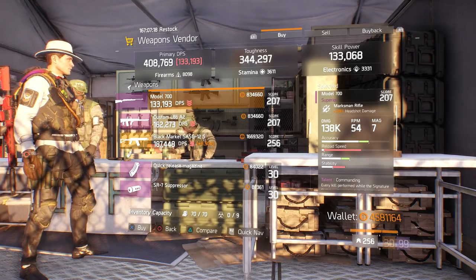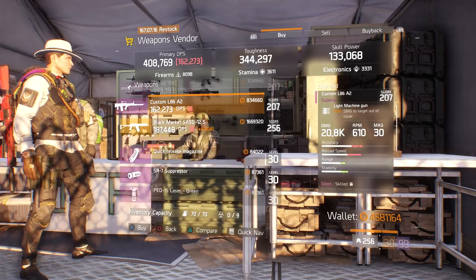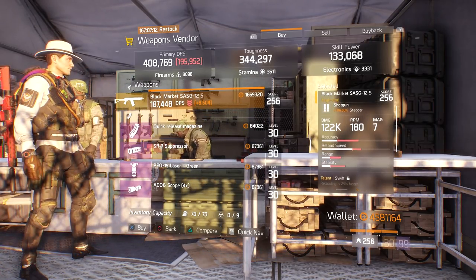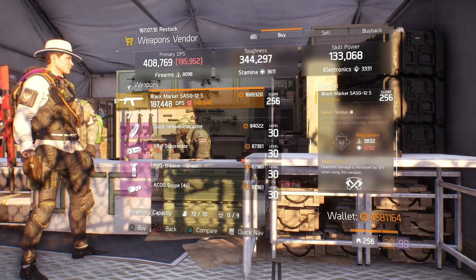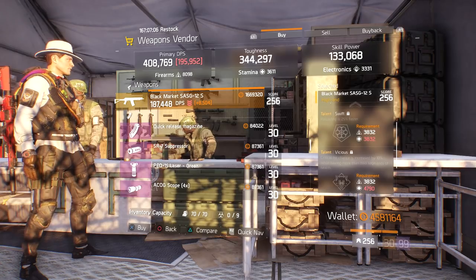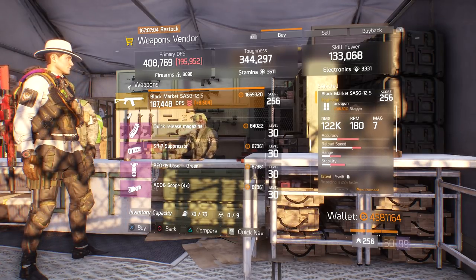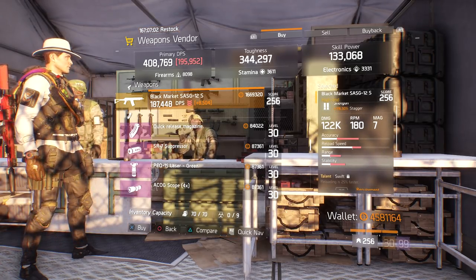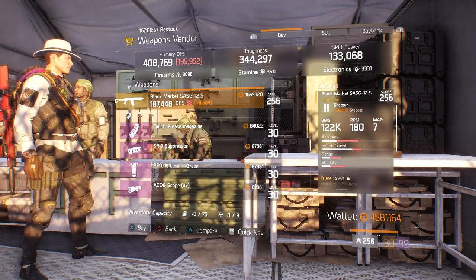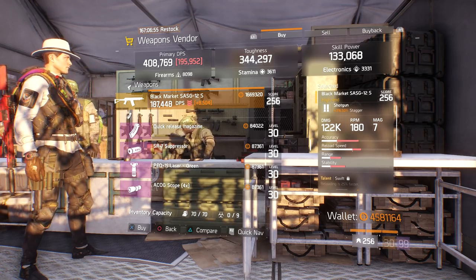At Camp Hudson in the lower left part of the map, we have a Black Market SASG-12 — a Sausage — with really modest damage, Swift, Vicious, and Brutal. You can roll Vicious off for Responsive, and it'd be a super good SASG if you like to cheese that stuff. I know I don't, but I know that people do, so if you like using it, go ahead.